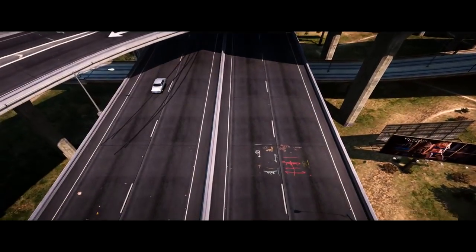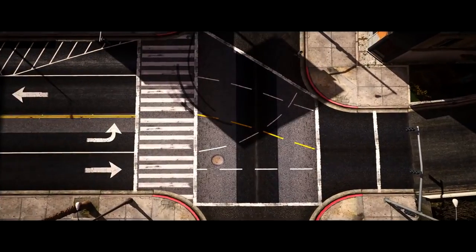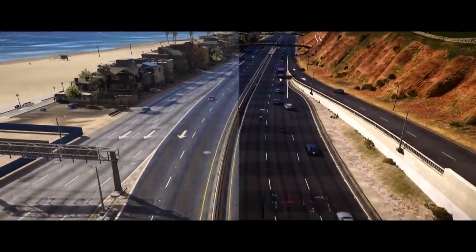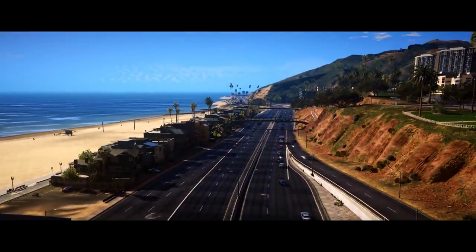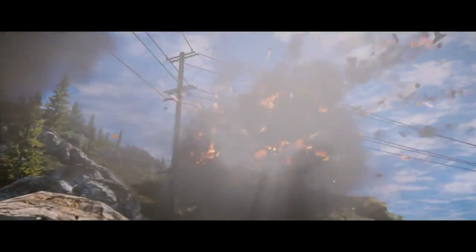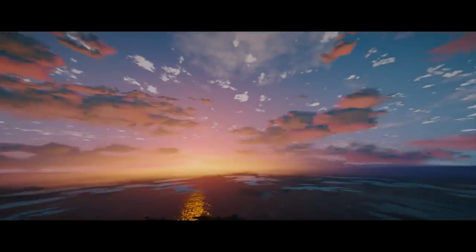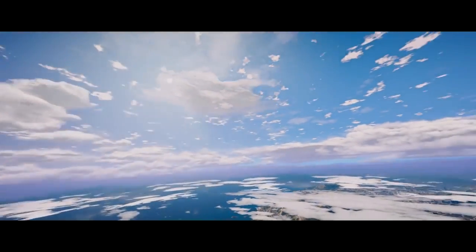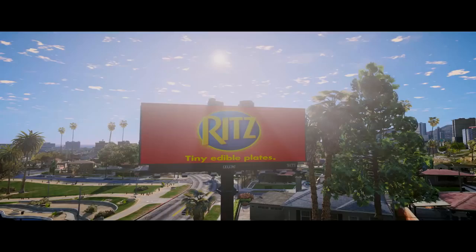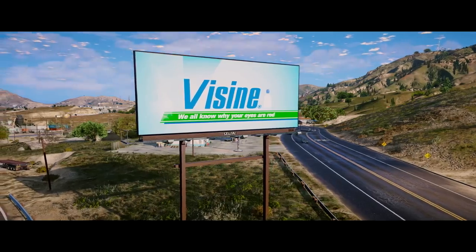Almost every road has been re-textured to look more real. Everything — including plants, trees, bushes, grass, fire, explosions, particle effects, water, damage overlay textures, clouds, sky dome and more — has been replaced with 4K textures. Real-life ads and company images are now meticulously placed all throughout the world.